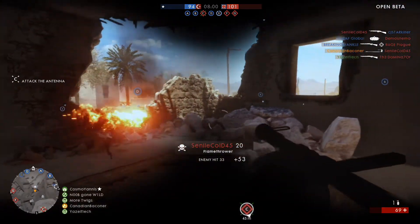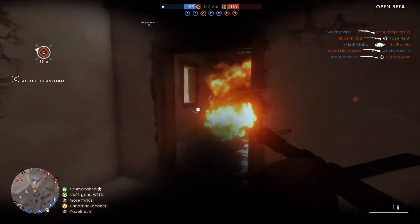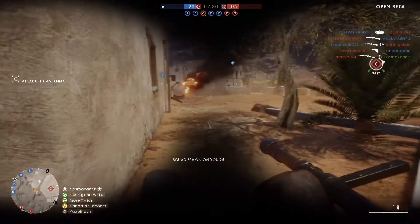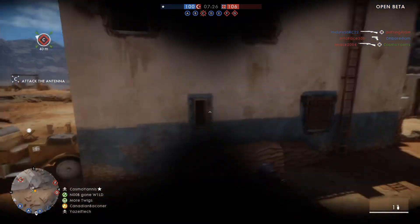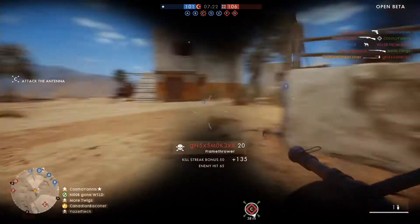First up is the flametrooper. The flametrooper is personally my favorite — I just like the way he works and his flamethrower is really awesome. What you want to do with this character is stay at close ranges. Engage in close quarter combat because that's how you're going to be the most effective. His flamethrower has a little bit of range to it, but for the most part you want to stay at point-blank range.